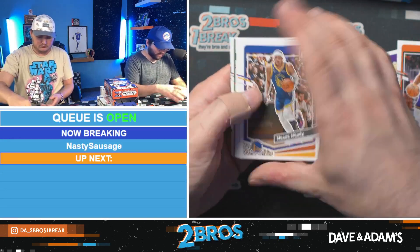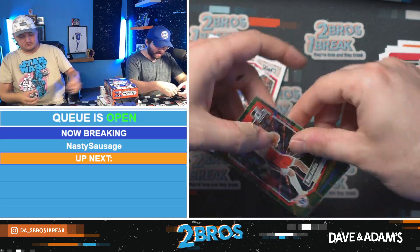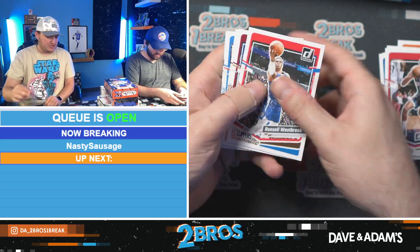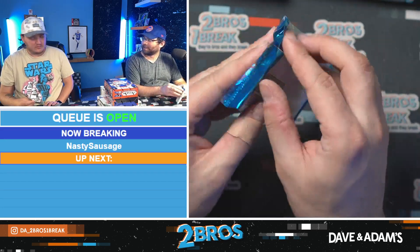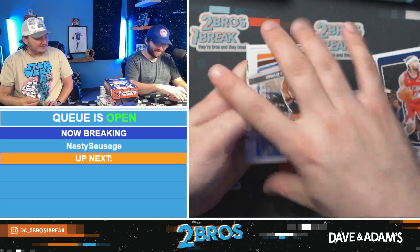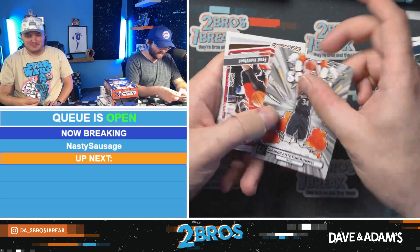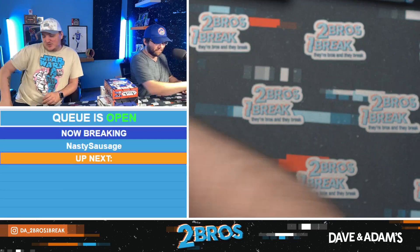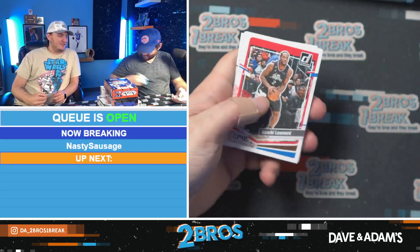LeBron, Cam Wallace rated rookie, Amen Thompson once again, Danny Avdija, and a Bomb Squad Anthony Edwards! JJ pulled a Kaboom for our friend — Dr. J Kaboom. That's sick. Mr. Kaboom getting a Dr. J — that's wild, out of his four boxes. The king of Kaboom struck again.